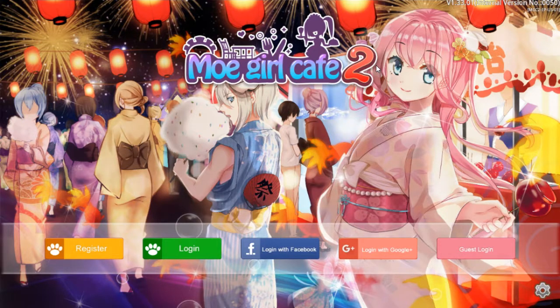You can summon some pretty popular anime characters, if you can remember their names. I'm pretty sure the first character I had was Lelouch from Code Geass. So yeah, there are pretty similar characters there. You can dress them up and change them a little bit.